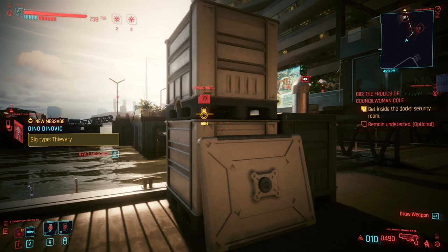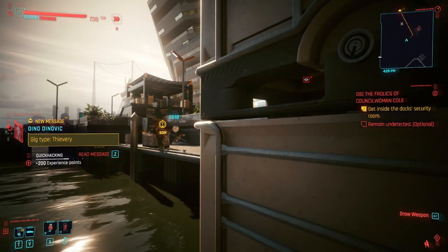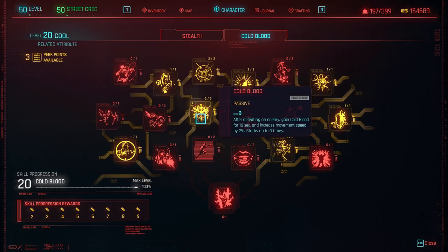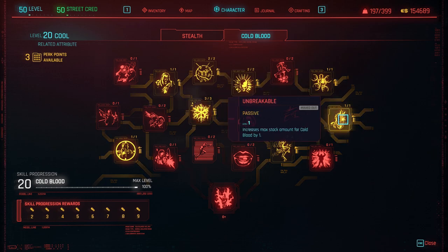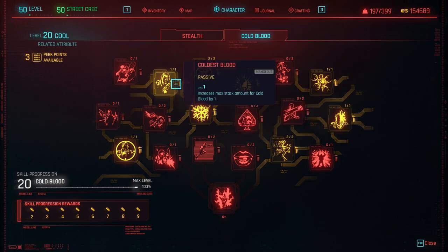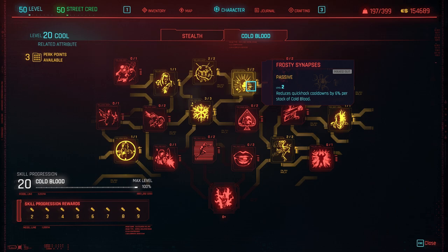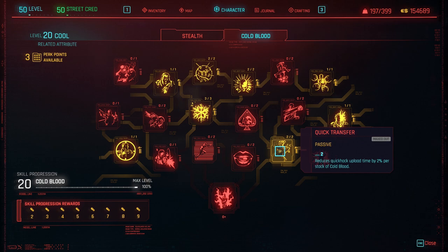In the Cold Blood line, you will need the main Cold Blood perk — after defeating an enemy, gain Cold Blood for 10 seconds and increase movement speed by 2%, stacking up to 1 time. Unbreakable and Coldest Blood increase the maximum stack amount by 1. Cool Aggregate means stacks are removed one by one. The two primary ones are Frosty Synapses, reducing quick hack cooldowns by 3% per stack of Cold Blood, and Quick Transfer, reducing quick hack upload time by 1% per stack.